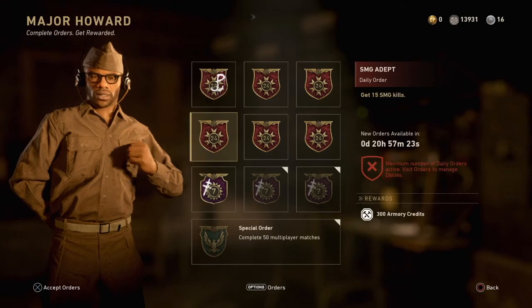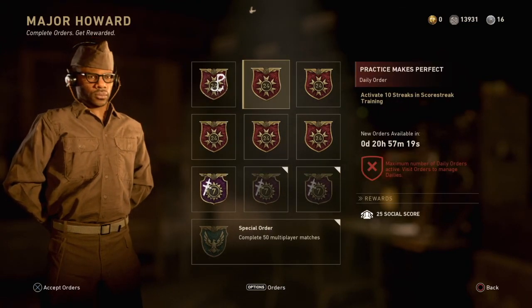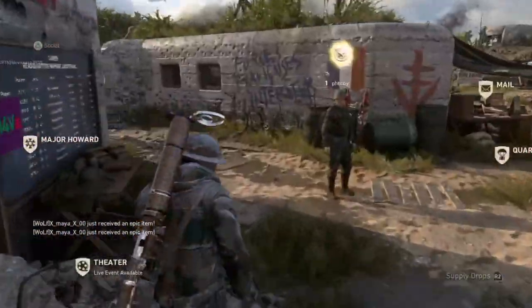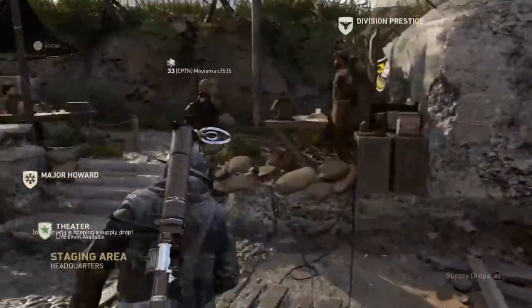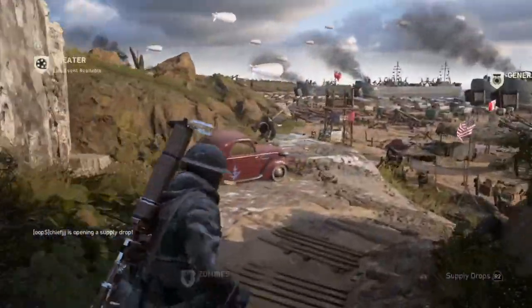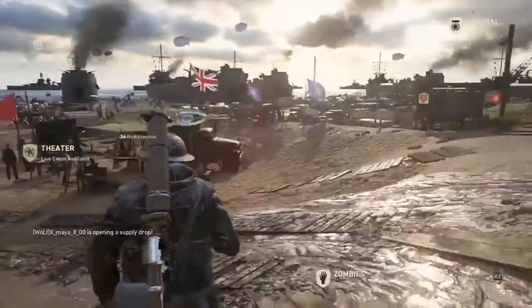Over here you have your special orders to get your weapons and stuff like that. Then you have regular orders that have been changed to be resistance themed, so you get a resistance supply drop.